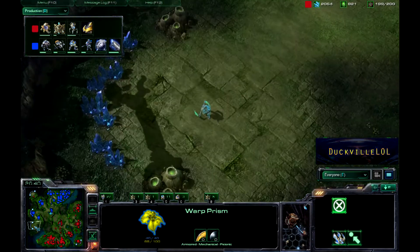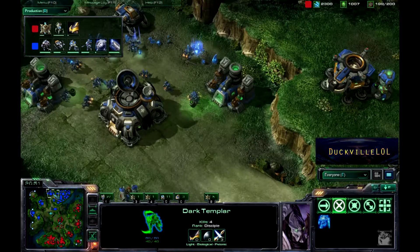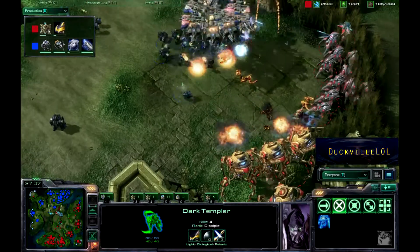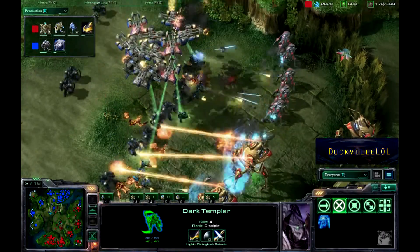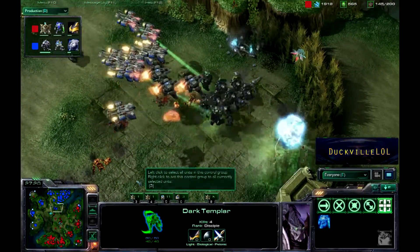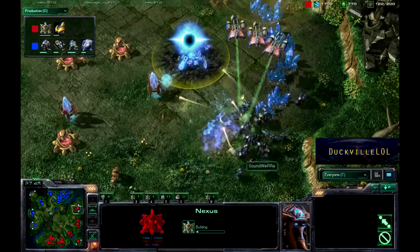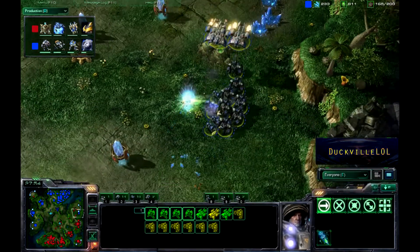The Protoss player is taking the Island Expansion, and it's interesting that Soundwearer hasn't grabbed his yet. He's going to try to take that expansion with a DT, which should be fun, and he'll likely lift off a Command Center from the main to pull it over to the Island Expansion. We've got a drop with Medivacs coming in, and another huge battle in the middle. Colossi are coming through the south while Stalkers work the east side trying to target Marauders, but Vikings are doing a great job taking out the Colossi. That attack fails.